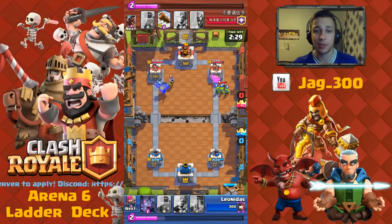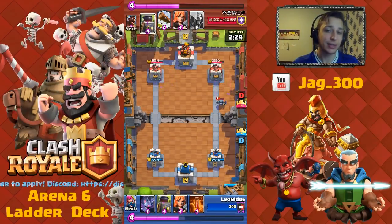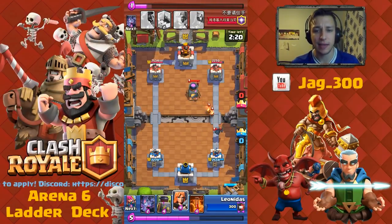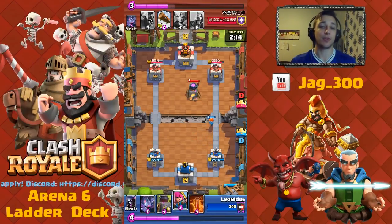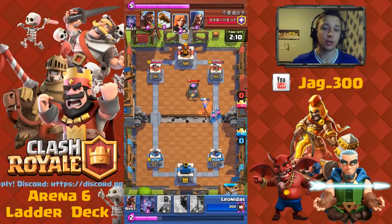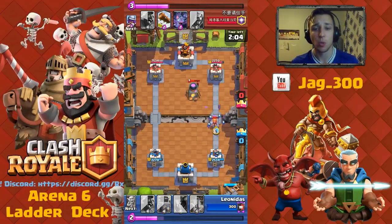The P.E.K.K.A. should be able to get that Musketeer before dying. On the Hog side, I still get at least one hit in as well. He's got a Furnace on his side too. Ideally, I would drop a Poison there to take out the Furnace and deal damage to the tower at the same time, but running a little low on Elixir, I dropped the Archers in behind to back up the Valk and hopefully get enough damage on the Furnace — wasn't able to.